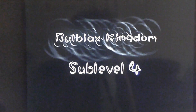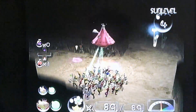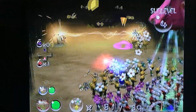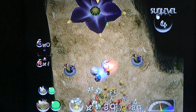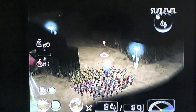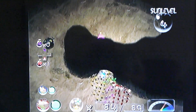Bulbax Kingdom, sub-level 4. Electric fences — this looks like a job for some yellow Pikmin. There we go. I can spare some yellows for some purple Pikmin, because we need some purple Pikmin — and when I say we need some, I mean we really need some.